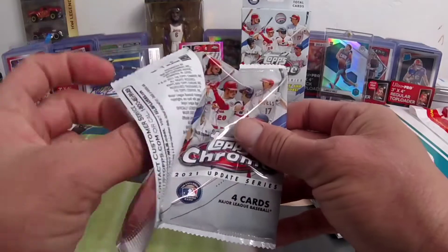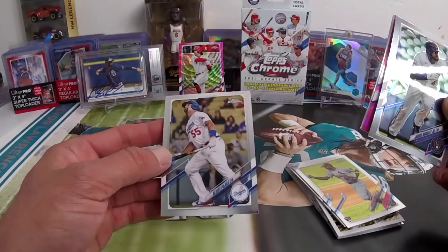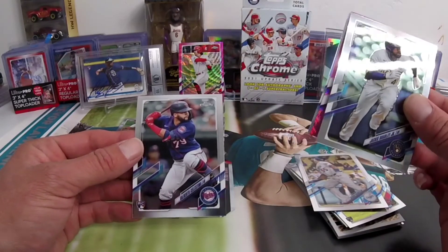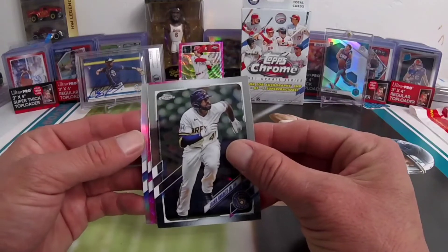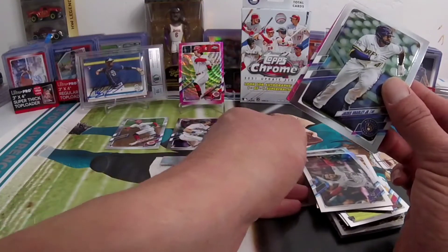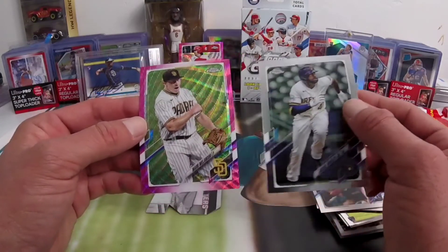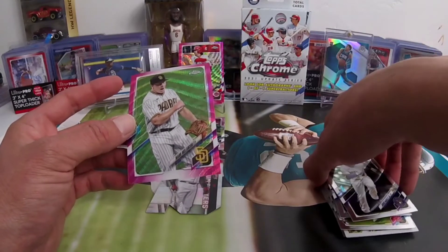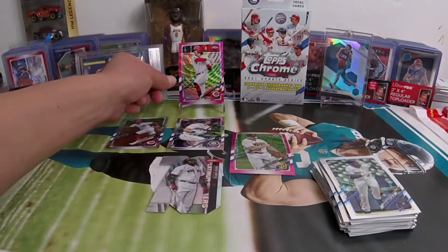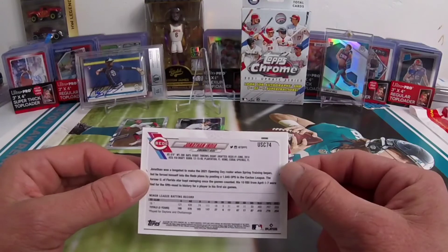Albert Pujols, Gilberto Celestino rookie card, and we're gonna have an All-Star Game card — Jared Walsh for the Angels, not too bad. And Kelenic... not Kelenic, but it's for my Padres — Malakon. Not too bad, still would have wished it would have been a rookie, but hey, we got that Jonathan India man. That's fire, that's crazy sweet hit right there — a little off-centered, but I'll take it. Sick rookie of the year.